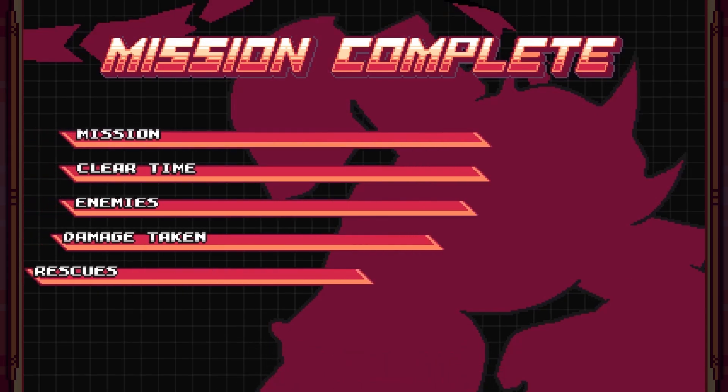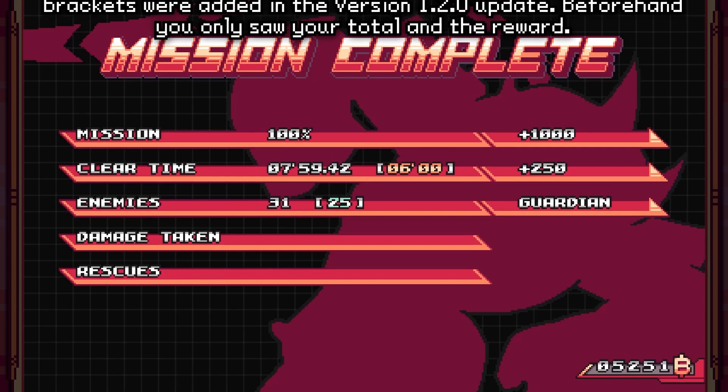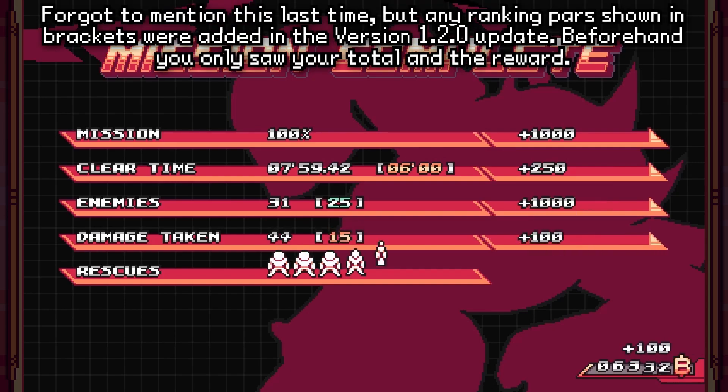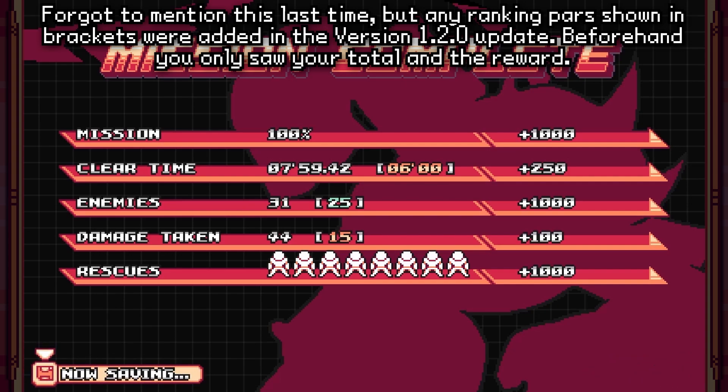Ray's stage makes for a perfect first choice in my eyes. The abilities you get here are really good, the hazards are pretty slow and easy to follow along if you're having trouble with the platforming, and while the boss fight is fast, it makes for a pretty easy one overall.